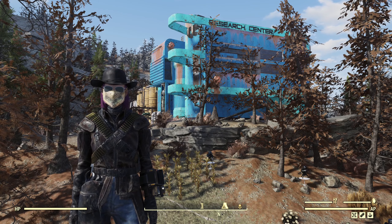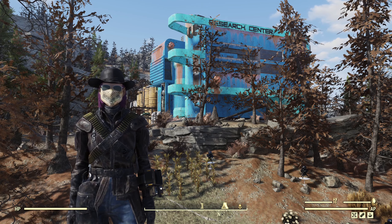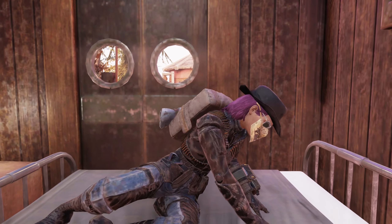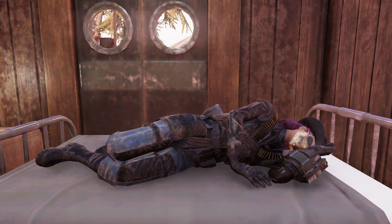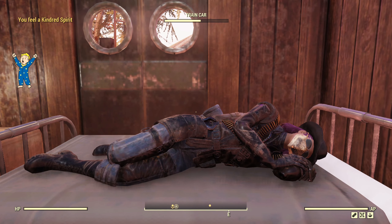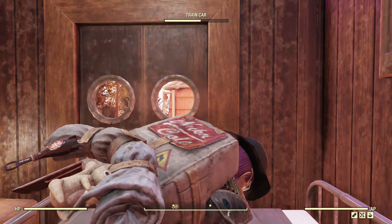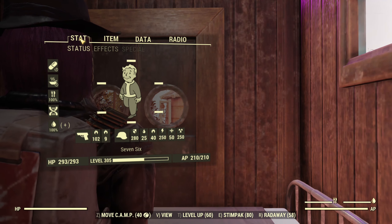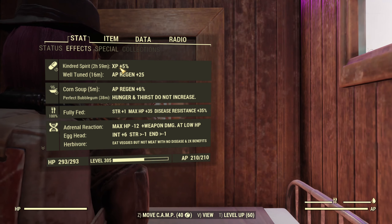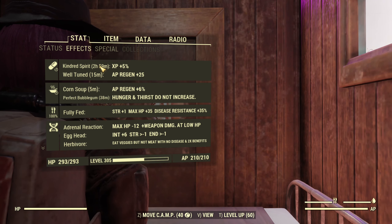That takes care of maxing out intelligence with what we have. The other way to boost XP gain is something very simple that you should do every day — go to sleep. When you see the little icon come up, you're well rested, and if we look at our status effects we get the Kindred Spirit effect, which gives us a plus five percent boost in XP for two to three hours depending on which ally you have in your camp.